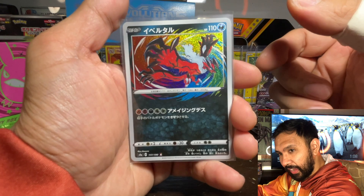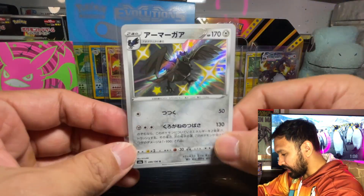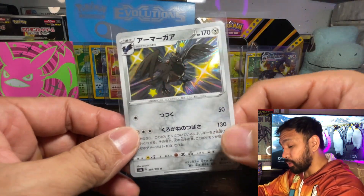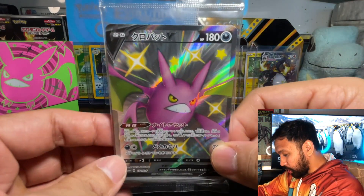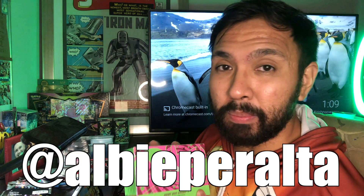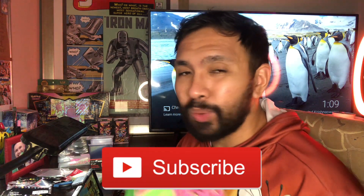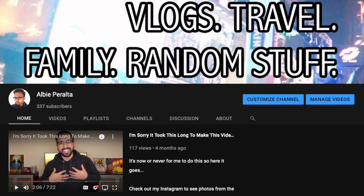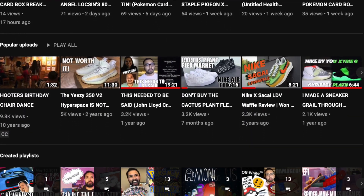So here are the pulls of the night: we have the amazing rare Eelektross — I don't know how to pronounce you — we have the Eternatus V-Max which I needed to complete the master set, so I'm happy about that, and of course our baby shiny for today: the shiny Corvinite. That's a really cool card, I'm not mad at it at all. Even though we only got one baby shiny, I got a lot of cards I needed for my master set, and we got this cool shiny Crobat V promo card too. What did you think of the Shiny Crobat V box? Leave a comment below, follow me on Instagram at AlbePeralta, and consider subscribing — it really does help a lot. Like the video, check out my other Pokemon unboxings, sneaker reviews, travel vlogs, and more. Thanks for watching — I'll see you when I see you, bye!